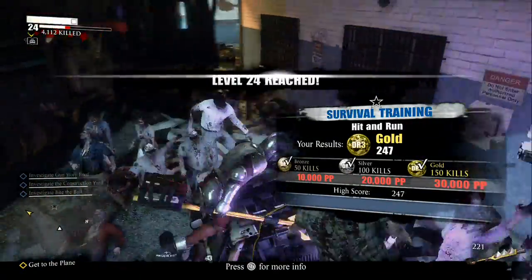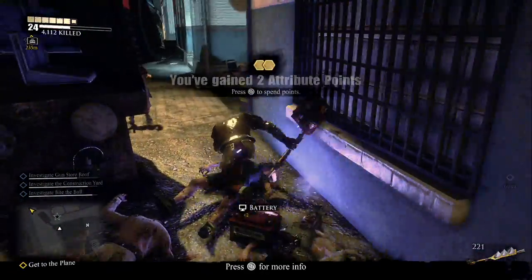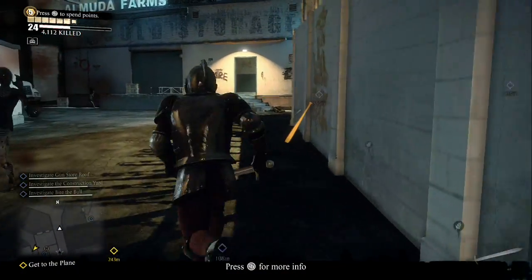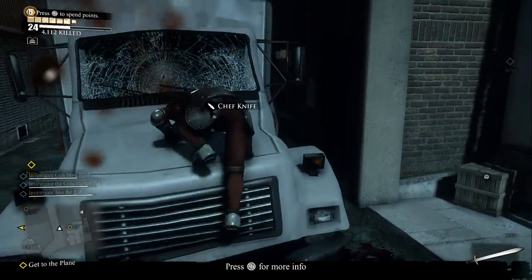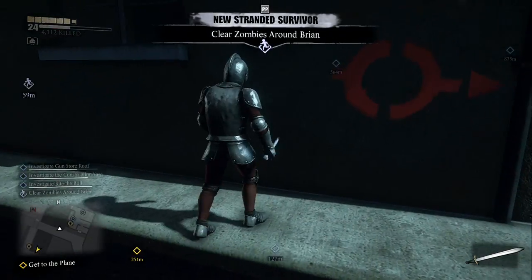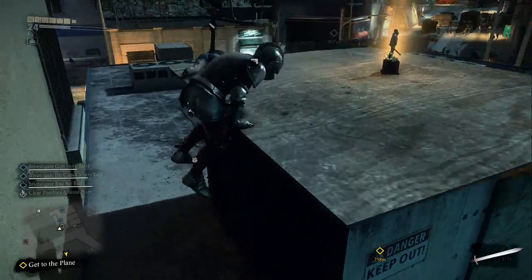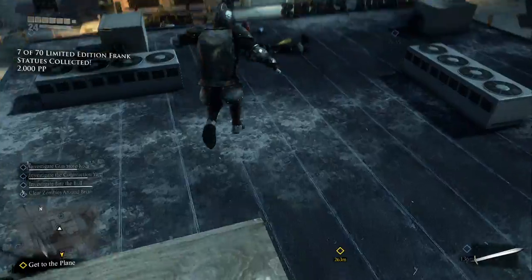We leveled up twice already and we're going to level up some more. Switch to the broadsword because it's my favorite. Go through this alley on the right, just run through, climb this truck right here. I always get paranoid like that halfway through a video when everything's going well — anyway, grab this Frank statue real quick, easy 2000 PP.